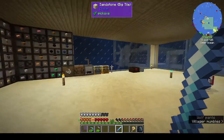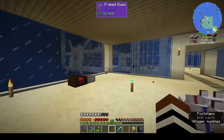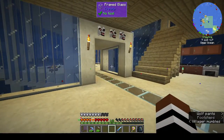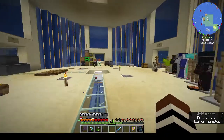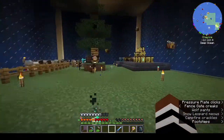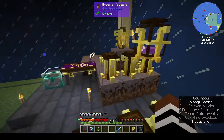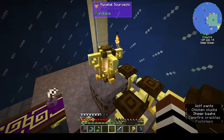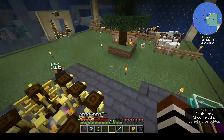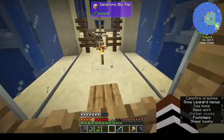Hi, this is Shane, welcome back to episode 23 of Rustic Waters 2. In the last episode we made some Ars Nouveau stuff. We set up our enchanting table here, we have a mycelial source link for the source jar, and we have our scribes table. There are other source links I should look at.